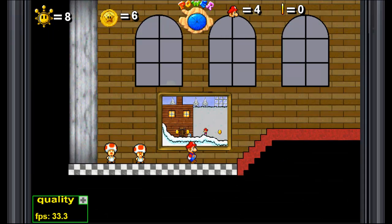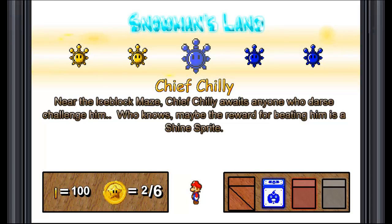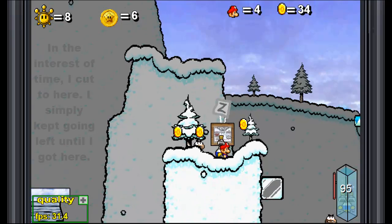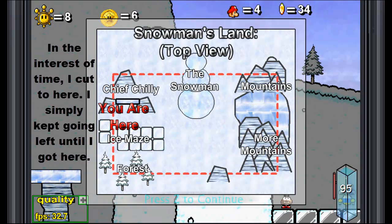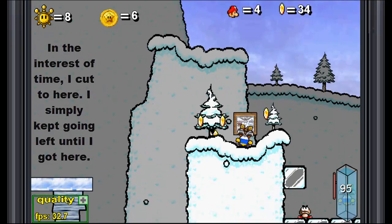Alright, we're back here in Snowman's Land. Let's go and take on the next shine sprite. Chief Chili - near the Ice Block Maze, Chief Chili awaits anyone who dares challenge him. Who knows? Maybe the reward for beating him is a shine sprite. Here's a map - yep, Chief Chili, over up there. It's on the opposite side of the ice maze.